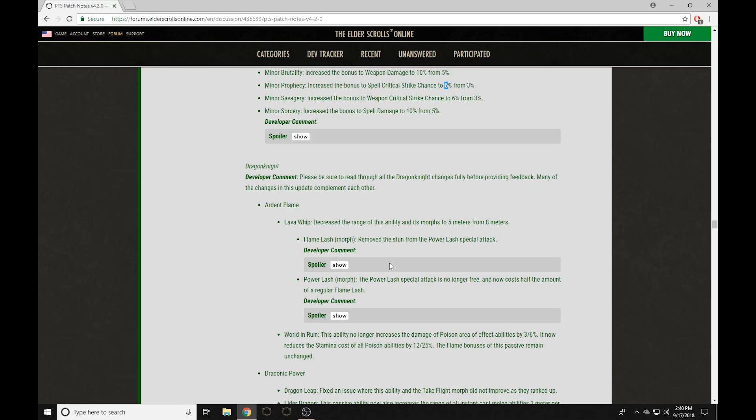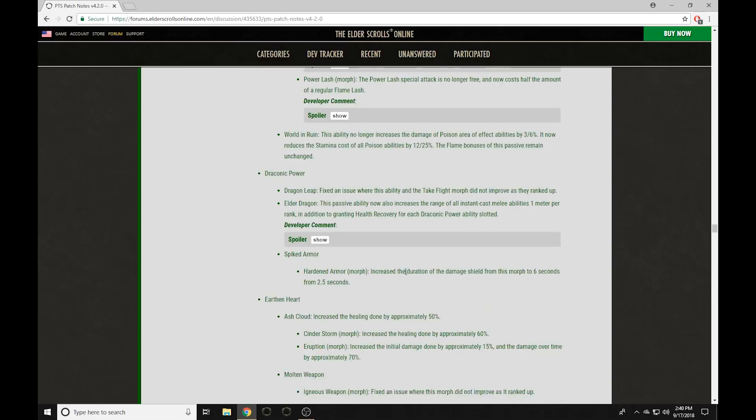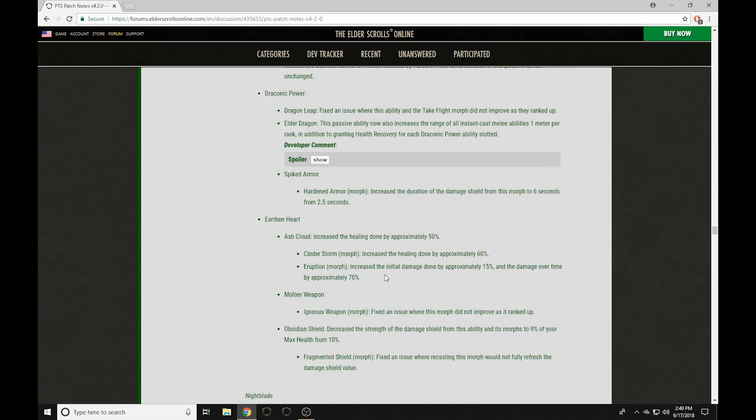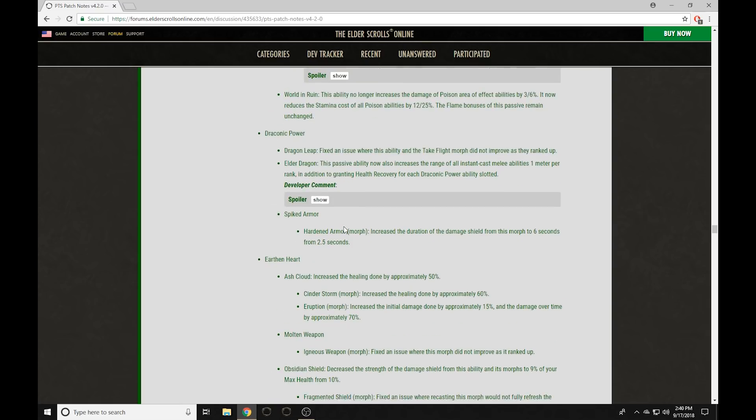Dragon Knight got a few changes. Lava Whip got its range decreased to 5 meters from 8, the stun was removed from Power Lash, and the special attack is no longer free — kind of a nerf to the Power Lash ability. However, the range is only effectively nerfed by 1 meter because all melee distance abilities for Dragon Knight got increased by 2 meters. The Elder Dragon passive has been changed so instant cast abilities gain 1 meter per rank — meaning a melee stamina Dragon Knight is going to have more range on its melee attacks. Pretty sweet.